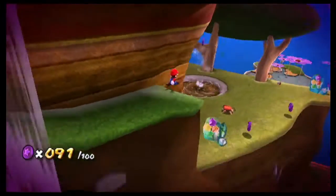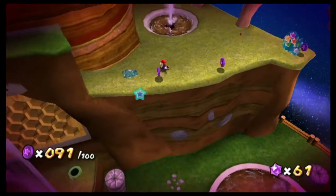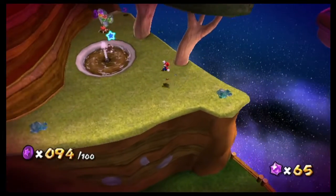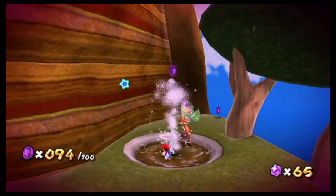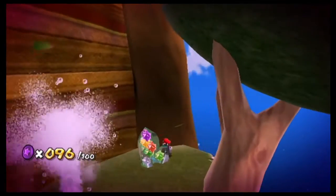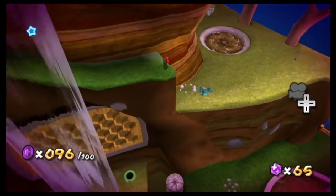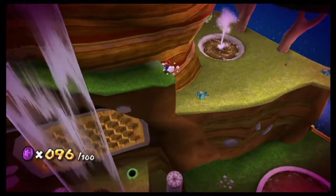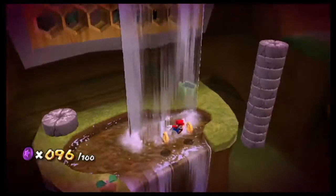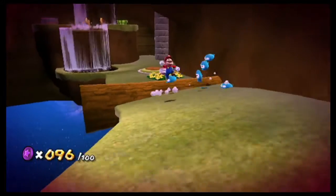Grab that - only one left. Of course there have to be enemies. Fly away - bye bye. Oh man, I'm gonna head back this way. Any of these? Yep, I knew it - three left. The saw is gonna spawn back right there so I'm gonna head this way.